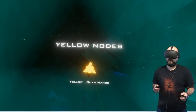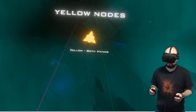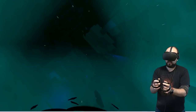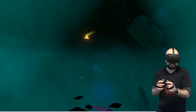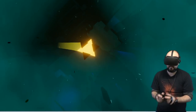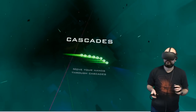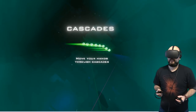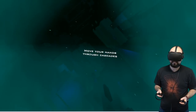Yellow nodes increase your score more — both hands! Hit the yellow nodes by bringing both hands together. Boom! Let's proceed. Move your hands through the cascade stream — you'll receive a bonus score by completing a full cascade. A fancy cascade! Let's go — boom! Well done.